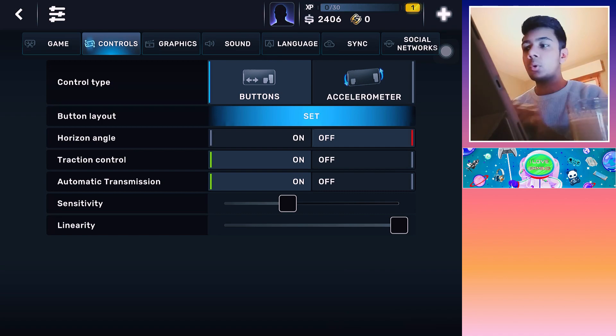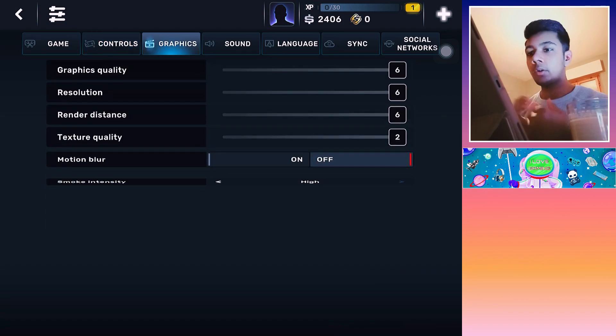They don't have controller support, they don't have steering wheel — they lack that. They don't have slider, accelerometer. So horizon angle, I'm gonna turn that off. Traction control, automatic transmission sensitivity and linearity. On graphics you have graphics quality, resolution, radiation, texture quality, motion blur and smoke intensity. I've turned all of them to the max.